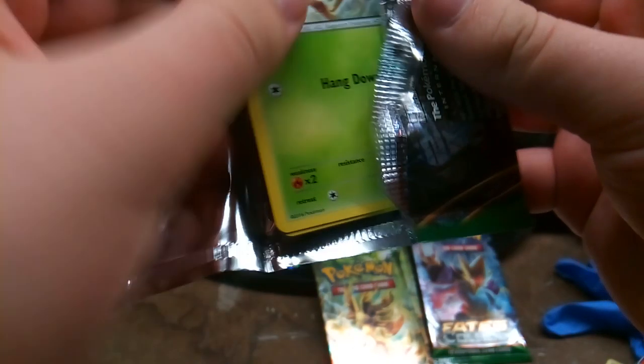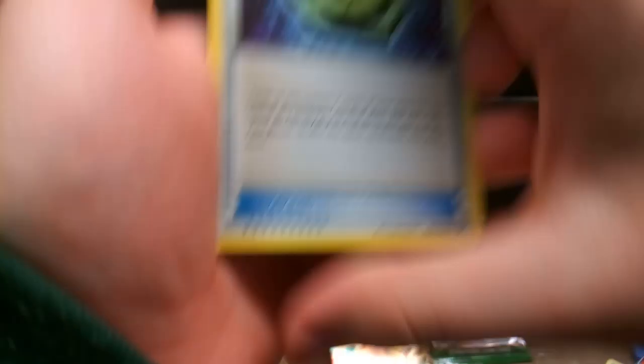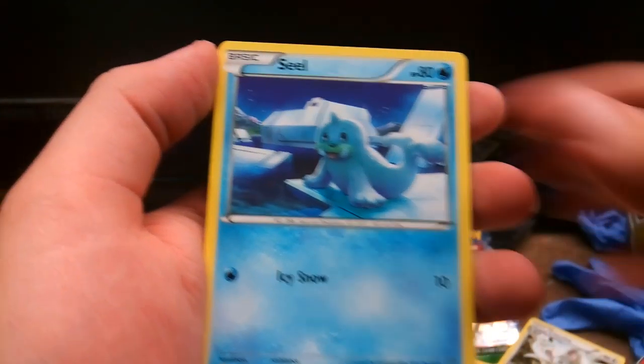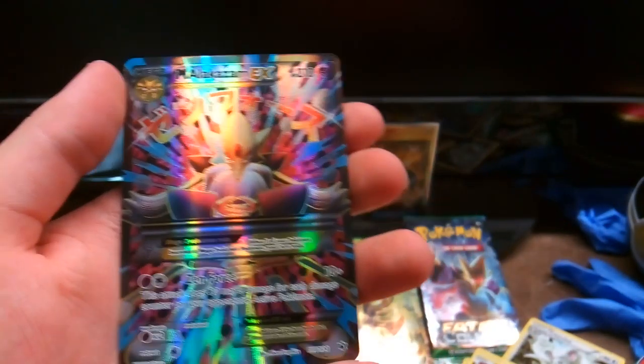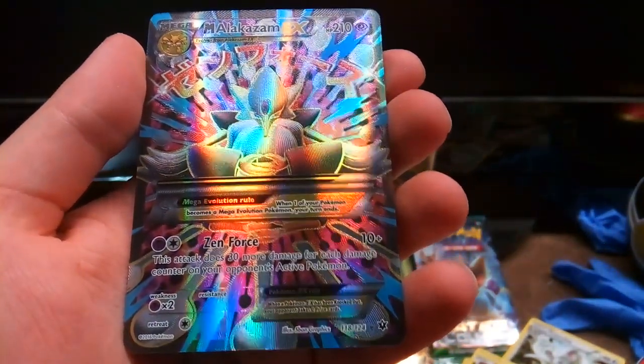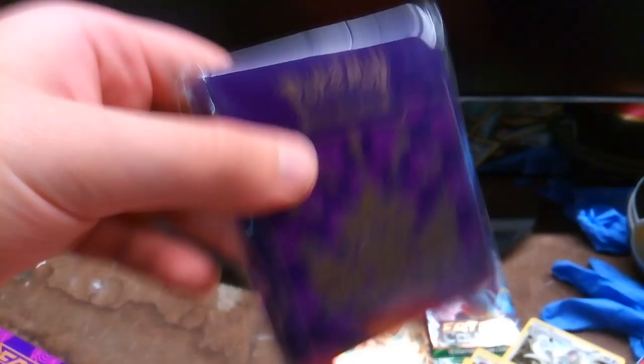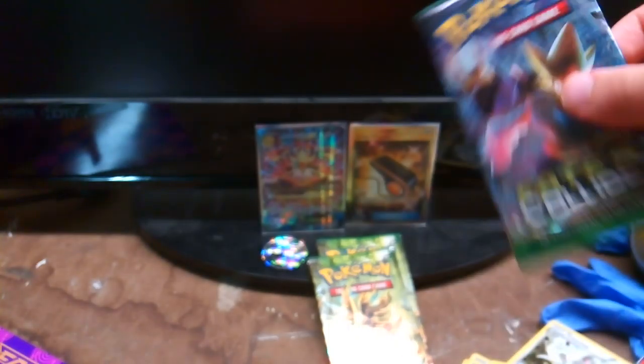Alright, Mega Alakazam time. Come on, show us some luck. No way — okay! Helix Fossil, Onumite, Chinchou, Special Energy, Burmy, Cottonee, Bronzor, Seel, Snubbull, Reverse Lucario, and... whoa! Full Art Mega Alakazam EX! Whoa, okay, I didn't expect that. Let's go ahead and sleeve him up in the Mega Alakazam sleeves. That's a nice looking card! And that came out in the Mega Alakazam pack — look at that. It's one good pull for today.